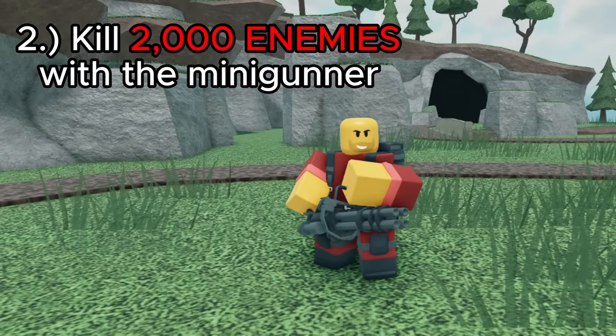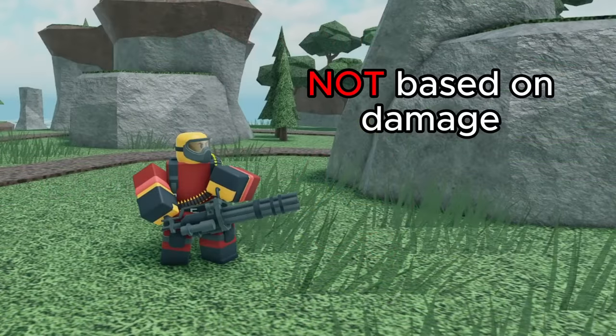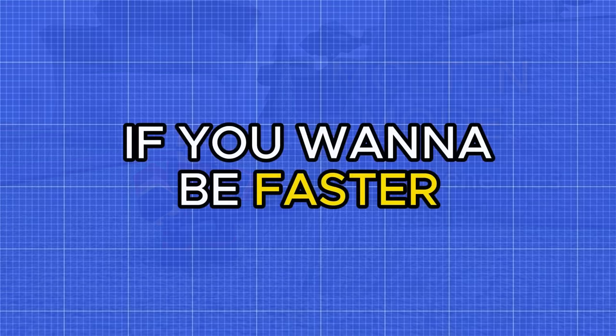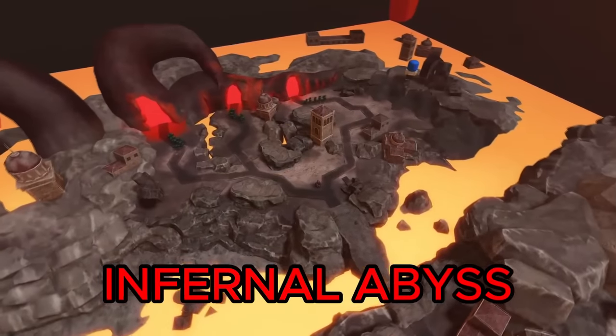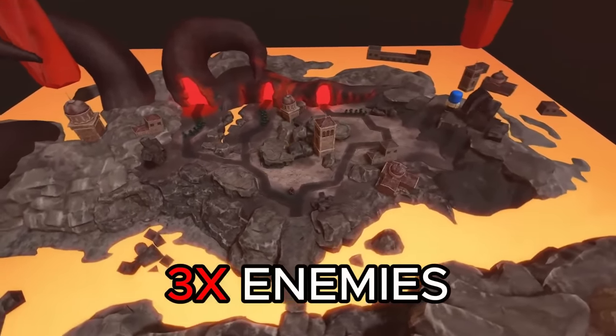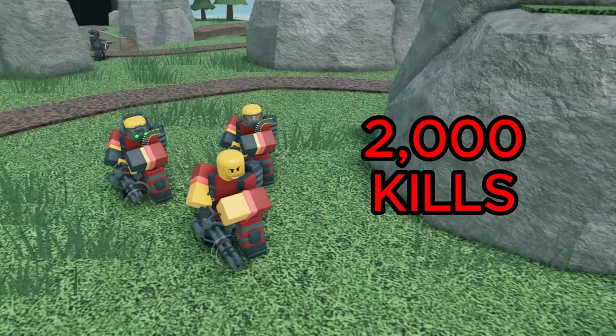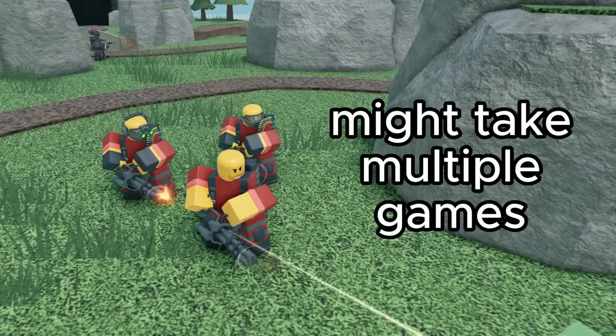The next objective is to kill 2,000 enemies with the Minigunner. Since this isn't based on damage, you should be playing on multiple mode, which has the same amount of enemies but is easier. If you want to speed this up even more, you can play it on Infernal Abyss, which spawns three times the amount of enemies — although if you aren't super experienced you might struggle with this a bit. 2,000 kills is a decent amount, so it might take a couple of games.